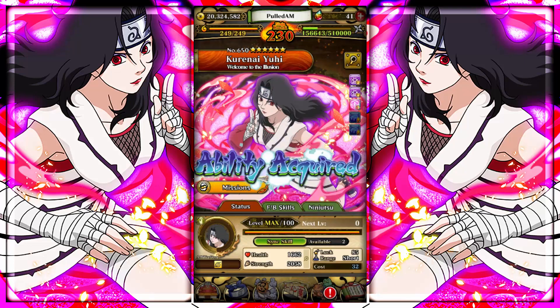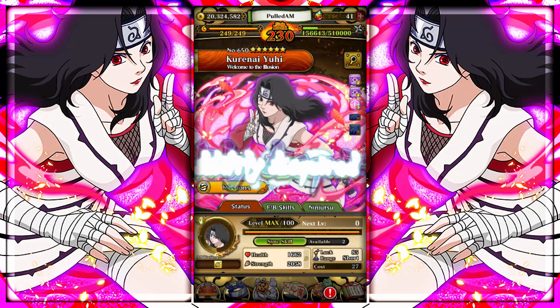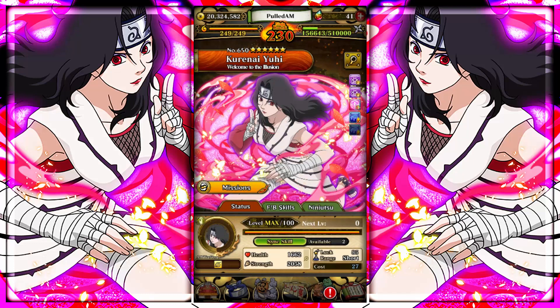Look at all these abilities — this is the first time in a long time that I actually went this hard on Phantom Castle. I think this is literally the hardest I've ever gone; I don't think I've ever placed top 1000 before because I never tried. So we're gonna be going over this unit really quickly. Her name is Kurenai — I attempted it, that's the best you're gonna get. Welcome to the illusion.